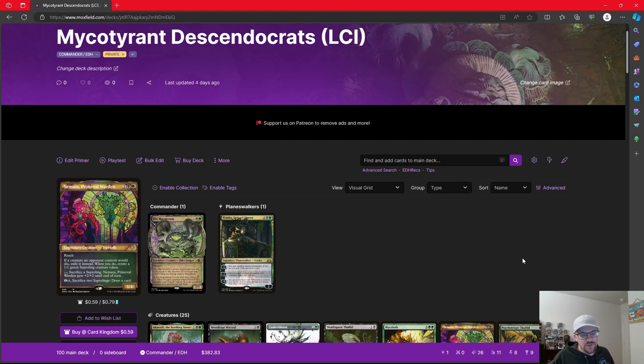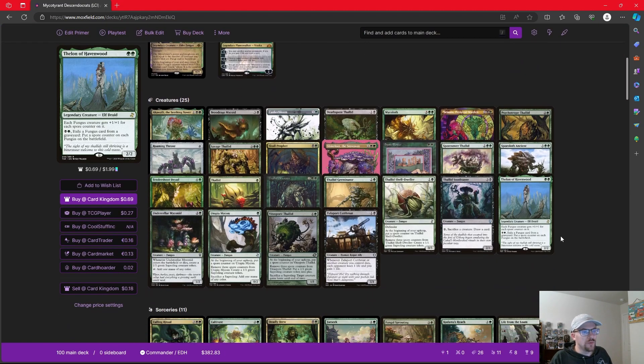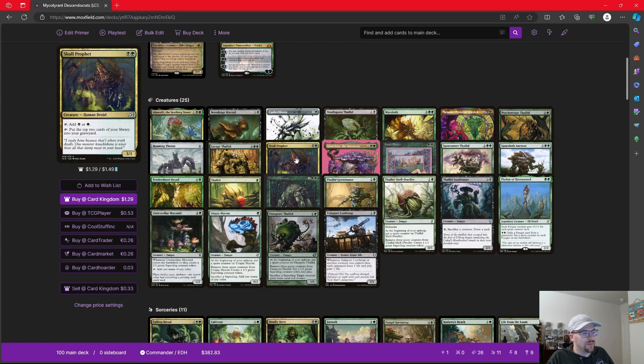Aristocrats is a term we use in Magic to describe a deck that sacrifices tokens and small creatures for benefit. And believe me, this deck is going to do a very good job at it once we get it going — not only because Mycotirant makes us Fungus Tokens, but because so many of our Fungus creatures care about Saplings. Now I want to talk about how are we going to descend? How are we going to get permanents into our graveyard? I'm going to go through some of the best cards in the deck that are going to help us do that consistently.